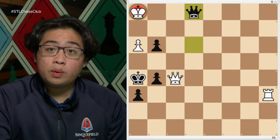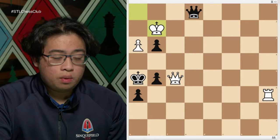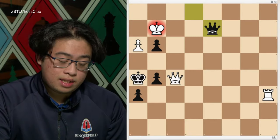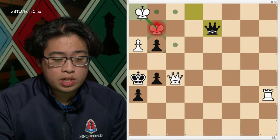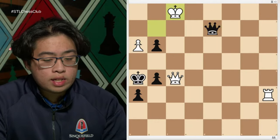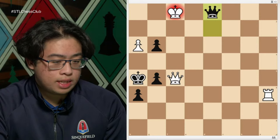The king on h1 has only one square to go to, which is g2. As the king goes to g2, black places the queen on d2 with check. Now white has a choice — they can't really go back to h1, otherwise there is queen to h2 checkmate. And if the king tries to go to f1, black simply repeats by checking with queen to d1 check.